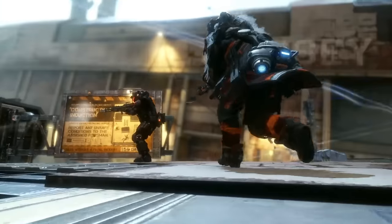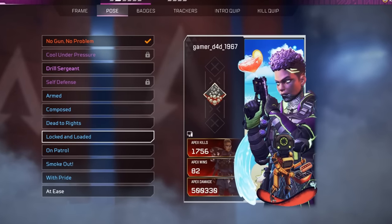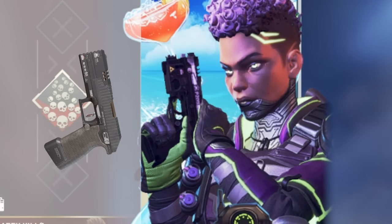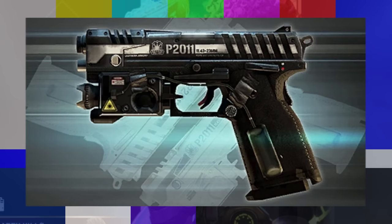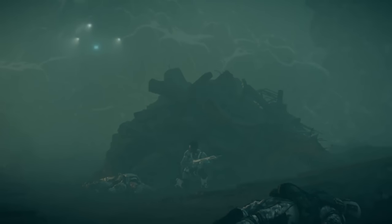What about a hidden gun inside Apex that you can't obtain, but you can only see? In this Bangalore pose, she appears to be holding a P-2020, right? No. If you compare it to a P-2020, these are not the same weapon. This is in fact a P-2011 from Titanfall, most likely being a reference back to Bangalore's Titanfall days — a gun we can't use in the game.